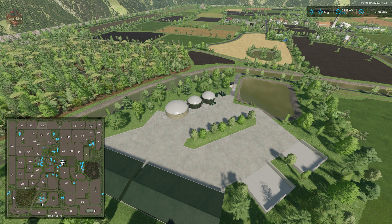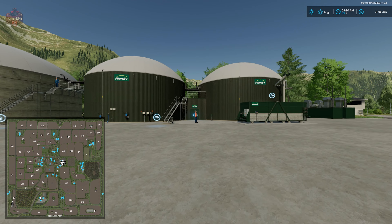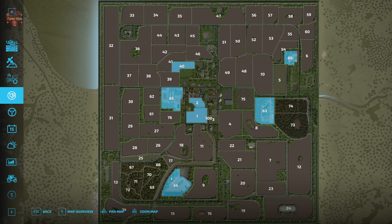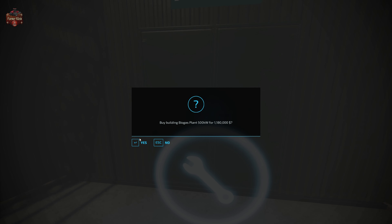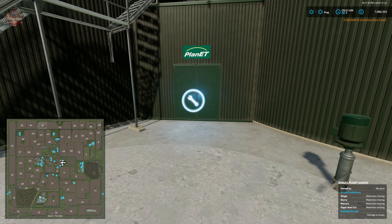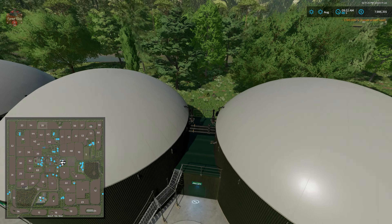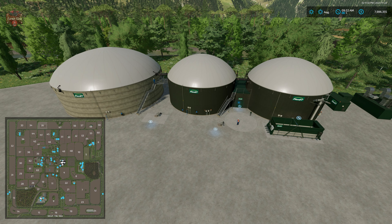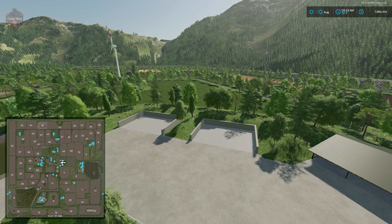Here we have the biogas plant. Even though I've already purchased the BGA land, I want to demonstrate that we need to buy the plant itself separately. We own the biogas plant land but must buy the BGA for $1,180,000. If you want to get rid of the BGA, you can sell the facility itself, but the large equipment sheds and three-sided bunkers will remain regardless.